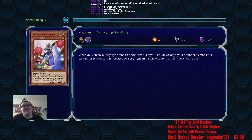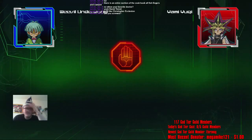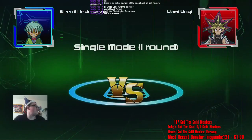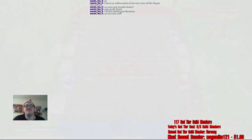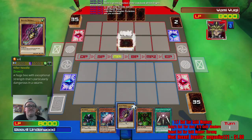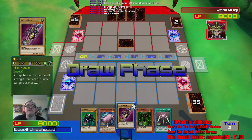I could probably win with Rex Raptor's deck because that deck actually has something to it — it has the Red-Eyes Black Dragon. This fucking deck is the worst thing ever. You have to wait like four turns to get your strongest monster off, and you have to have a very specific hand to even attempt to do that. Alright, this isn't a terrible starting hand.